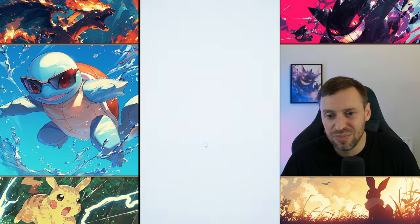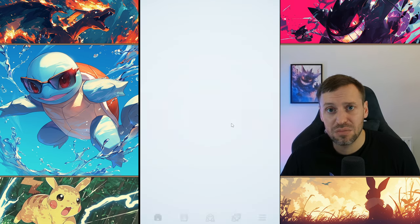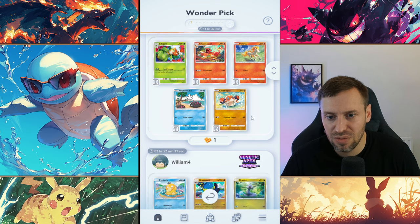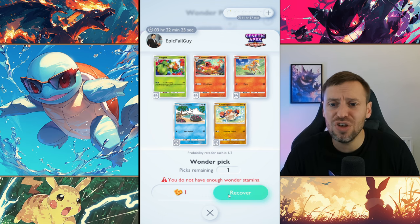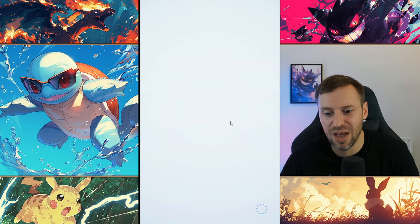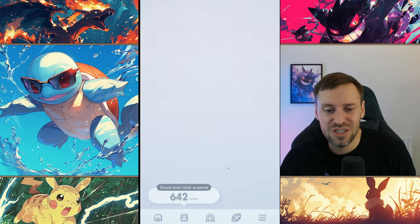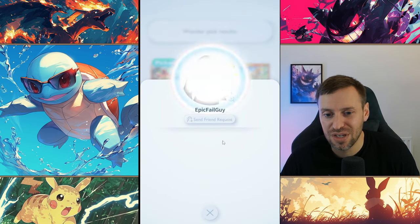Pidgeotto — not bad, but not quite what we're after. We've had some bad luck but let's keep going. I want to get that Gyarados but actually what I really need is a Charmeleon. One thing that's really important in Pokémon Pocket: you want two copies of at least every single card in the game. It's very rare there'd be a reason not to have two copies of a card. We got the Charmeleon — that is a sick pick! Four pools and we got two out of two of what we wanted.